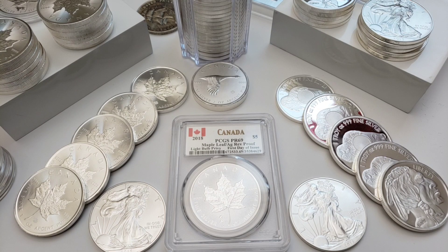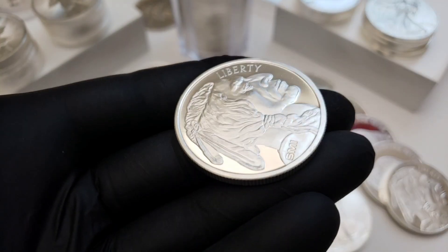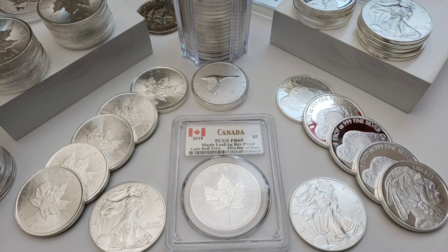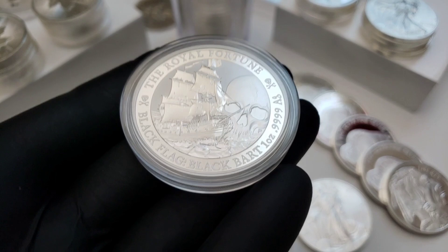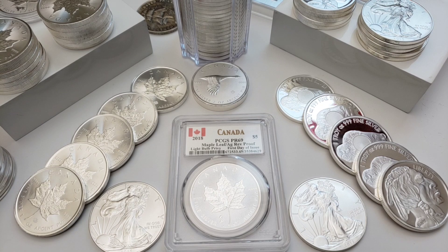For me, it's all about adding that weight. If you're about the weight, you obviously want to stack your generics, your buffalo rounds, your bars — get that stuff as cheap and as close to spot as possible. Whenever hot coins come out, you might want to have some reserve set aside — probably four or five hundred dollars — so when that next hot coin comes out, you can add maybe another two hundred dollars of free silver to your stack. That's a great way to add weight if you are a weight stacker.